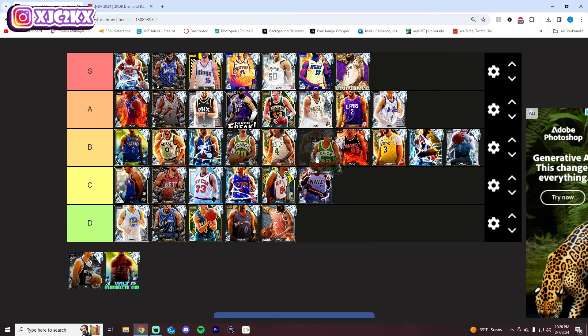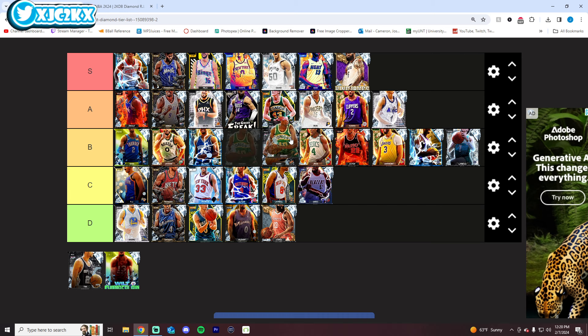Shawn Kemp has a great release — or pretty good release. The Brent Lankford base is good. He's very athletic at the four. I think he's AD, Webber, Alonzo level for sure with his duo with Gary Payton — he's probably higher than that. I really like the card, I think he's pretty darn good. Him and his duo with Gary Payton are both very solid. I'd say B tier is fair.